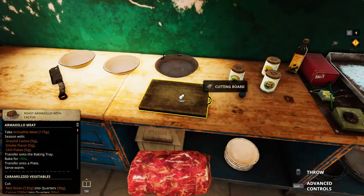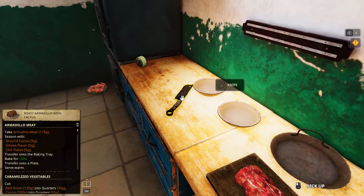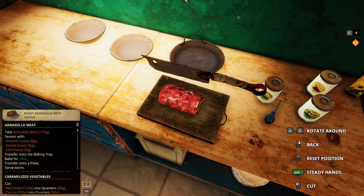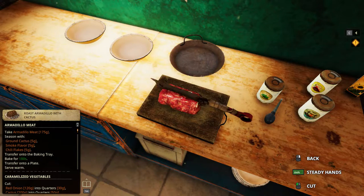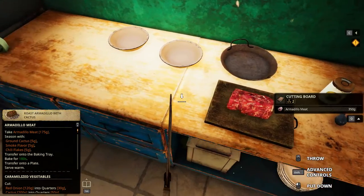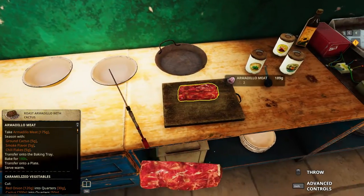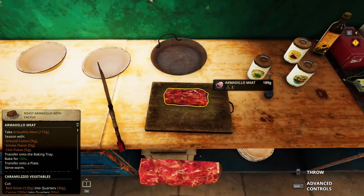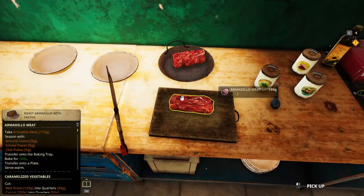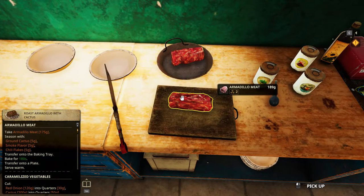We need 175 grams of armadillo meat — that means this is in half, so let's just cut it laterally in half. 61 and 89. I don't think I can trim this down to 75, because that would mean trimming 14, and the smallest denomination is 25 grams, so we'll have to use this one.